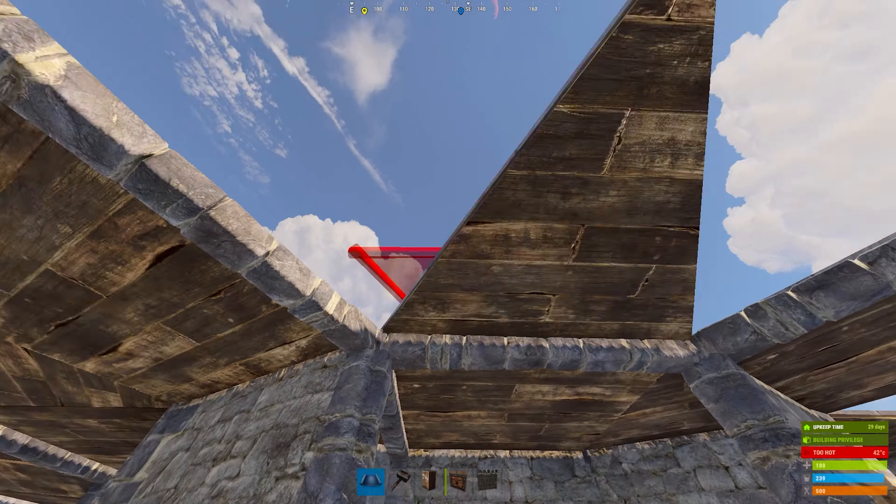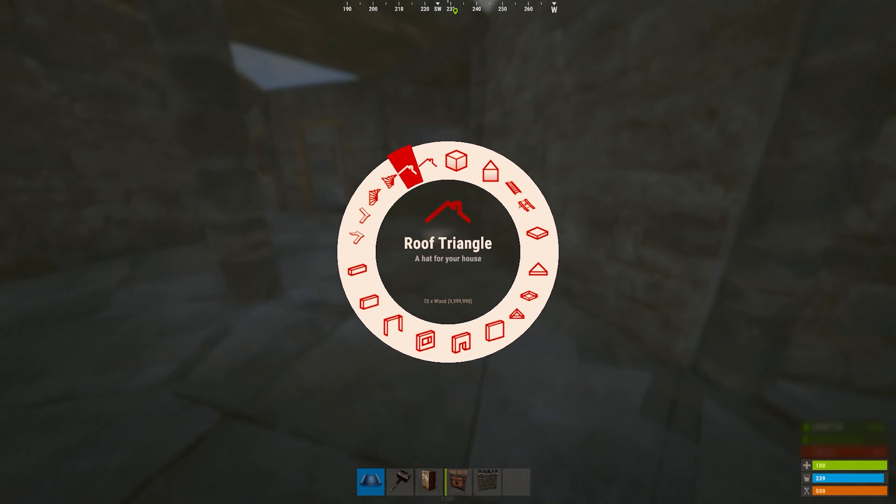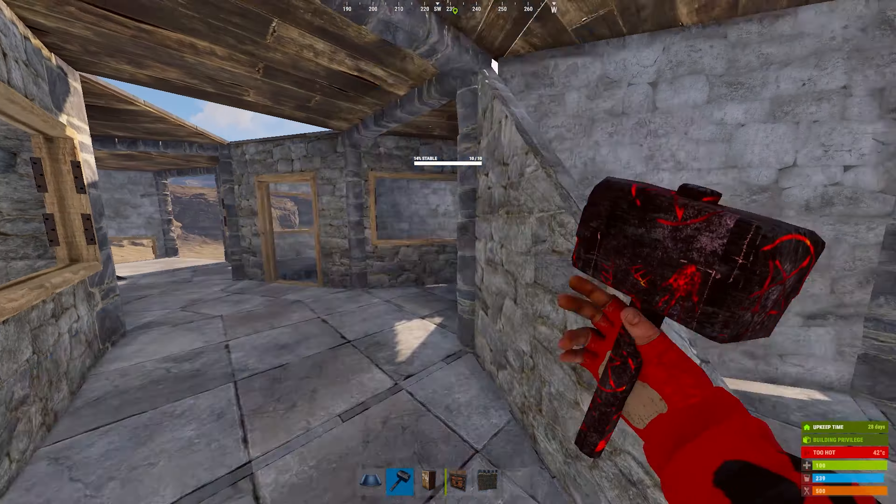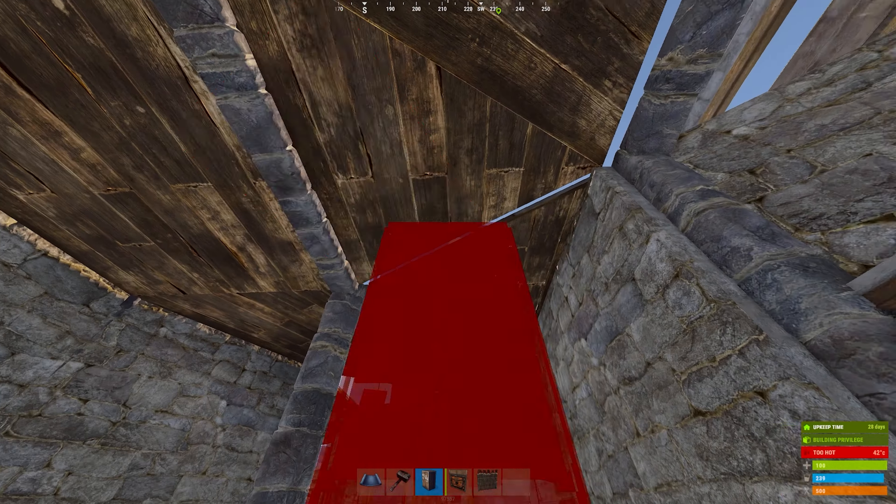Make sure that you're placing the floors here in the correct spots and that this triangle floor will connect to the right piece rather than the left, or else the bunker will not open.